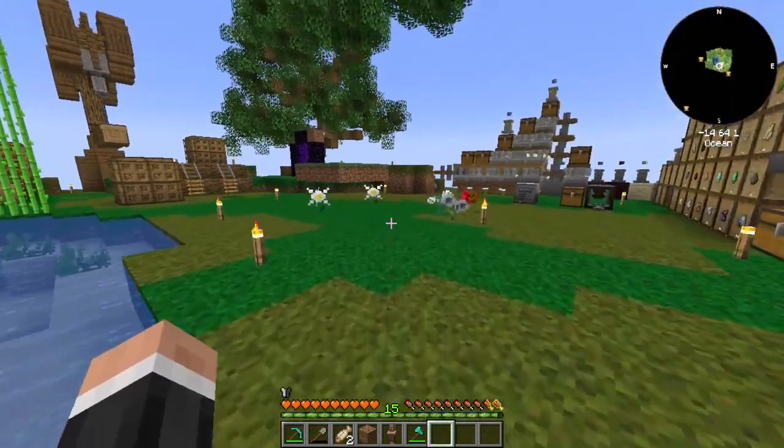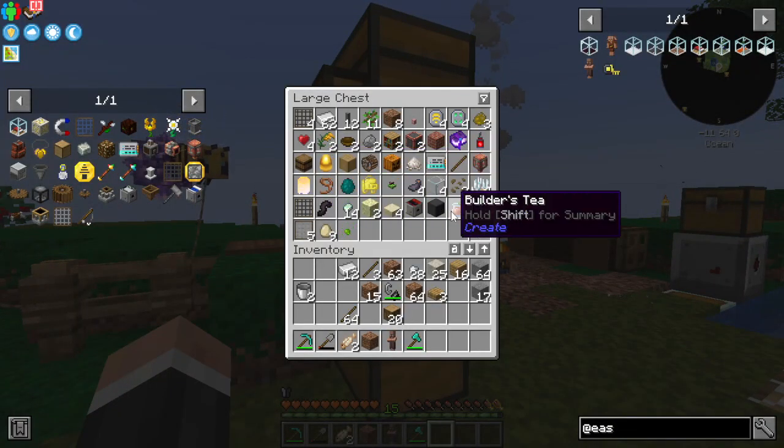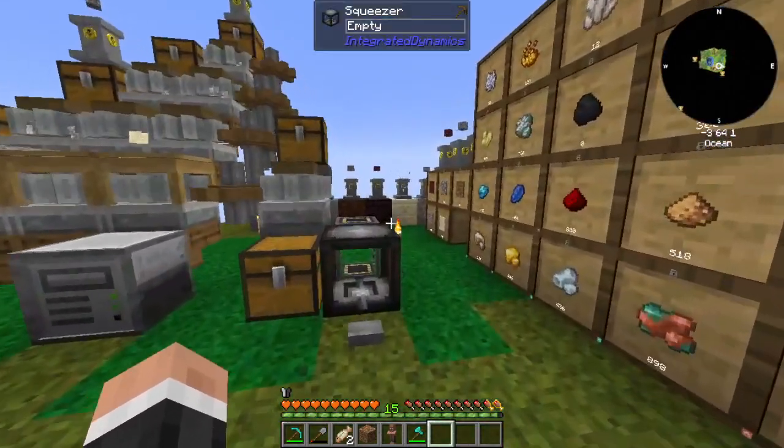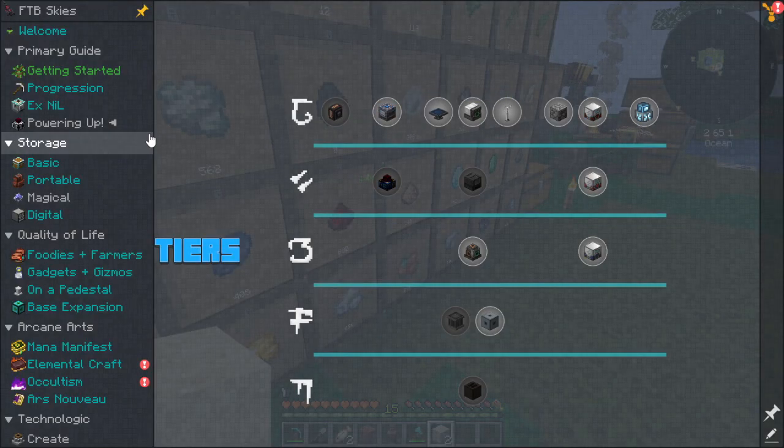I don't have any animals yet. I do have the golden egg, so maybe I should put some animals somewhere — that would be really good to get now. Let's grab some of that.